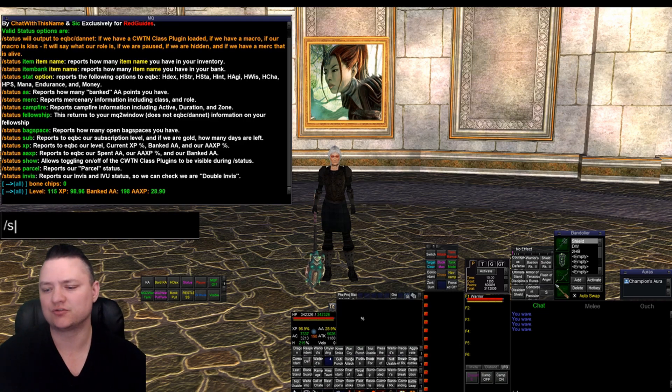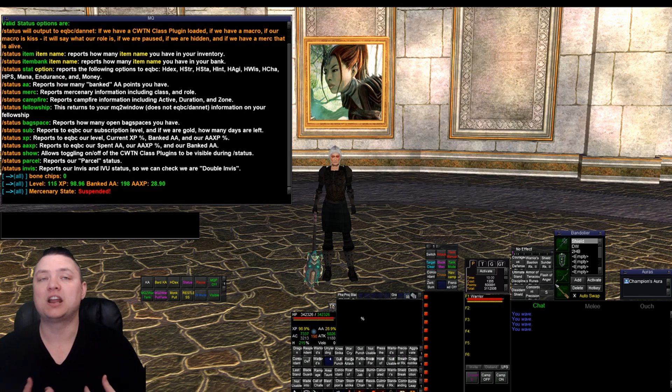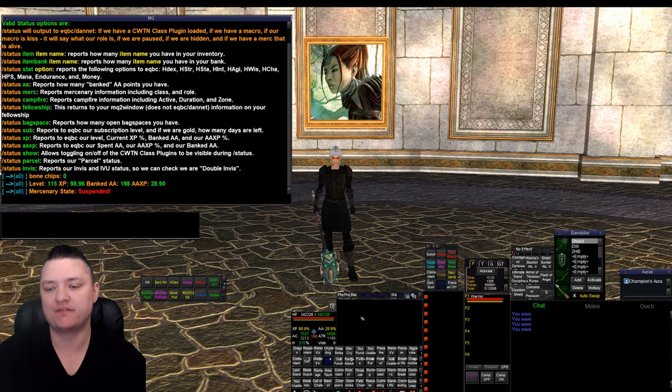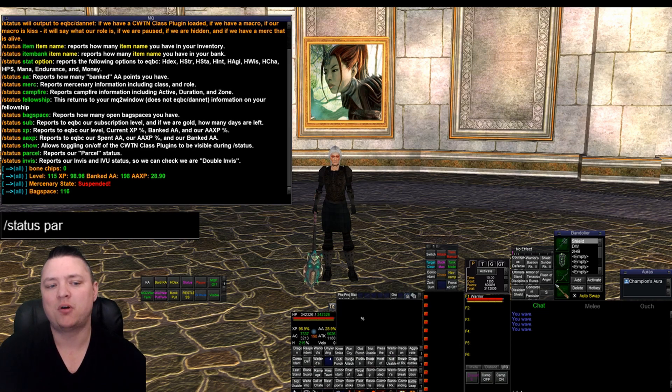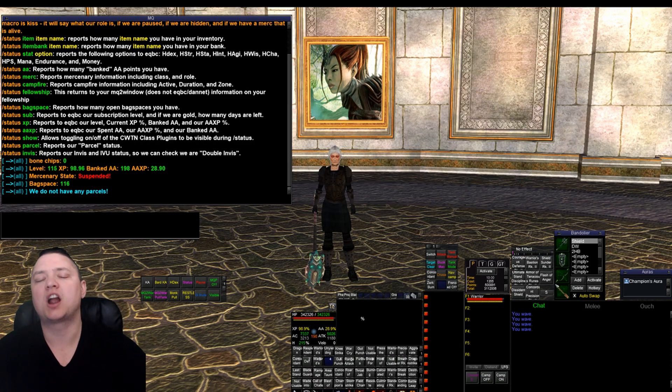I'm really excited about this - it just looks really clean. When we do like a slash status merc, if there's something that needs to bring attention to our eyes, it's going to be in red. So if I'm checking my mercenary state and it's suspended, it's going to come back as red. We have status bag space, we have status parcel - parcel is in teal just because we don't have any parcel. If we have a parcel it's going to be green, if we have parcel overload it's going to be red. Teal is for generic states - there are only a couple things that don't follow the orange-green pattern.